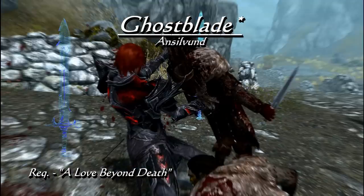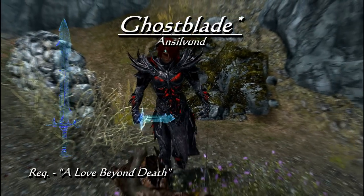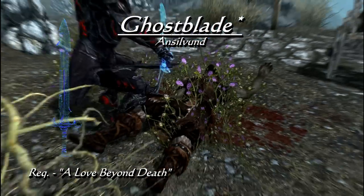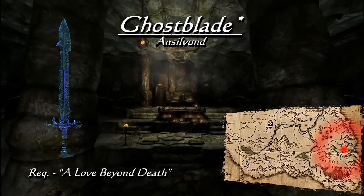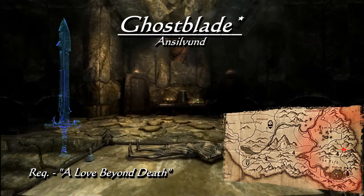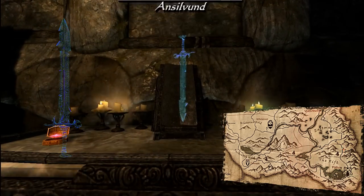Moving on to the unique one-handed swords, we begin with the Ghost Blade — not just because of its ghostly look, similar to the drain weapons in Labyrinthian, but the item is stated to do 3 extra points of damage ignoring armor, and also boasts being the lightest weapon in the game. The Ghost Blade is found in Ansilvund, which is northeast of Shor's Stone. On your first visit, shortly after entering, you'll begin the quest A Love Beyond Death. Make it to the end of the dungeon, and the Ghost Blade will be left on the pedestal.